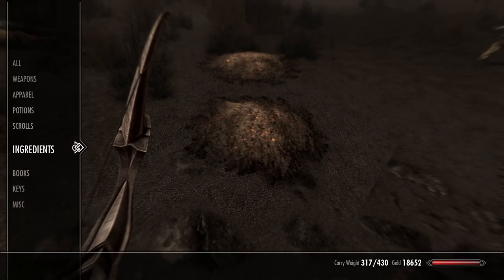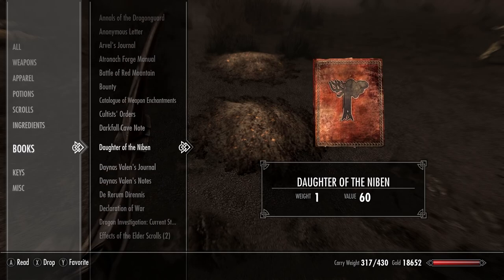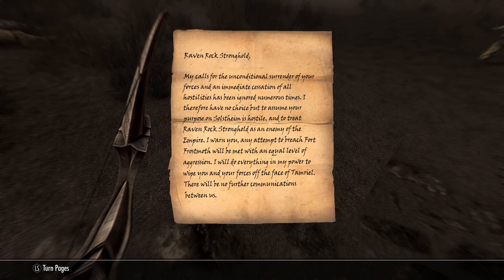It's called 'Declaration of War.' Raven Rock stronghold — my calls for the unconditional surrender of your forces and an immediate cessation of all hostilities have been ignored numerous times. I therefore have no choice but to assume your purpose on Solstheim is hostile and to treat Raven Rock stronghold as an enemy of the empire. Any attempt to breach Fort Frostmoth will be met with an equal level of aggression. I will do everything in my power to wipe you and your forces off the face of Tamriel. There will be no further communications between us.